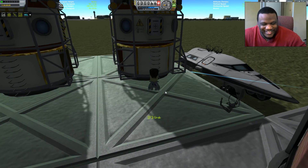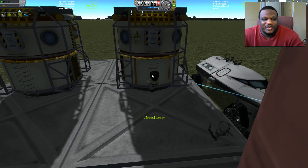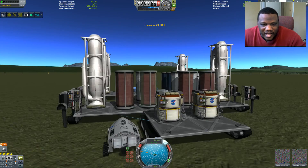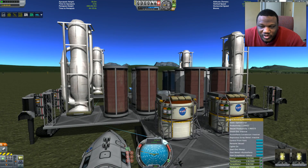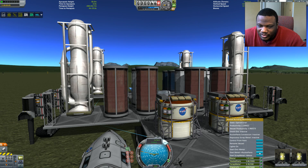Yay! Alright, go on up and let's get you to work. So now we have someone in each one. Good. Now we need to start building some rocket parts. Metal to rocket parts — let's get that rolling. If I switch back here, we need to get enough parts to actually build a craft.